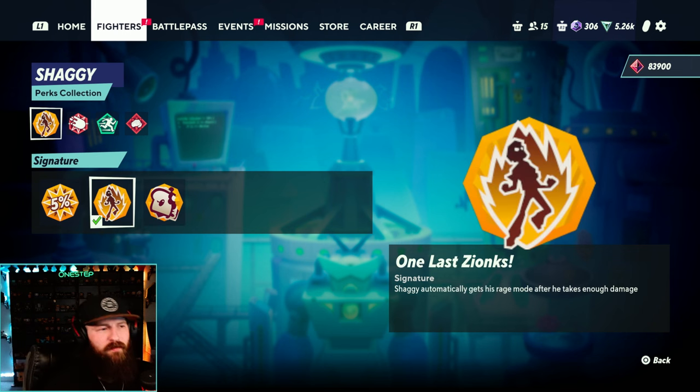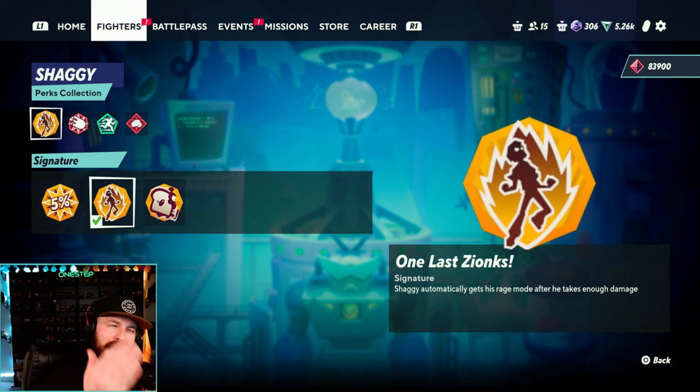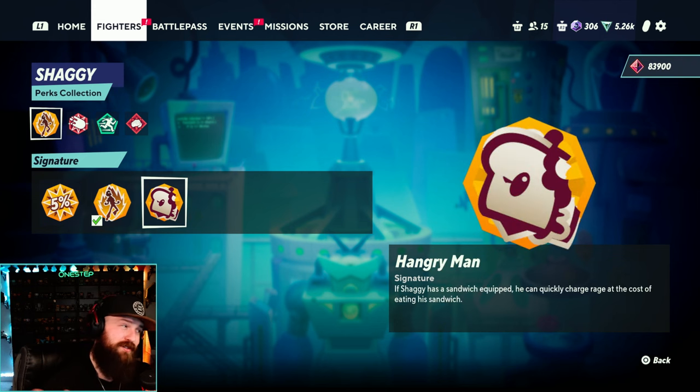I love both perks. I personally use One Last Zoinks more often than Hangry Man because most often there's a point in the fight where I just get an automatic free rage, which can make for great comebacks - especially if your opponent is aggressive and doesn't let up, giving you no time to charge. But if you get quick moments to get the sandwich out, you can charge rage a lot faster using Hangry Man. They're both just great.